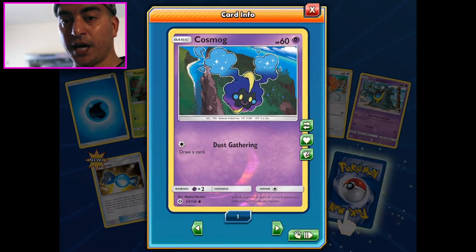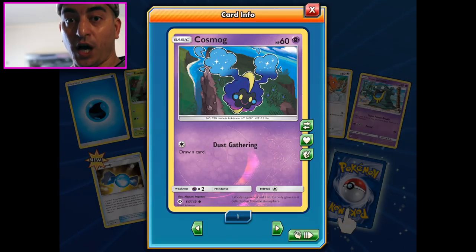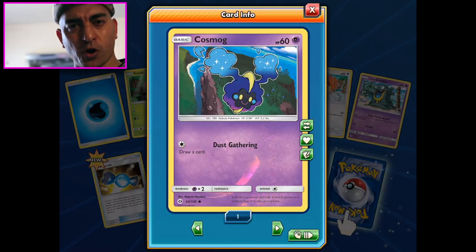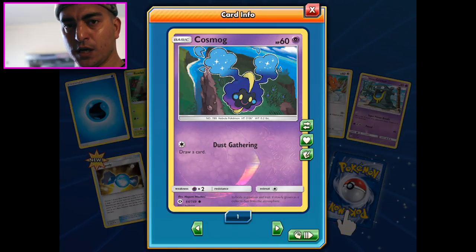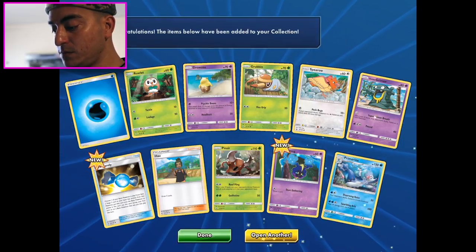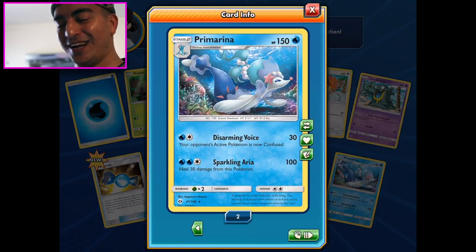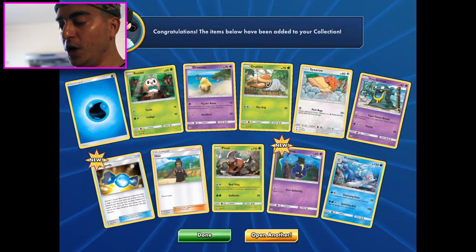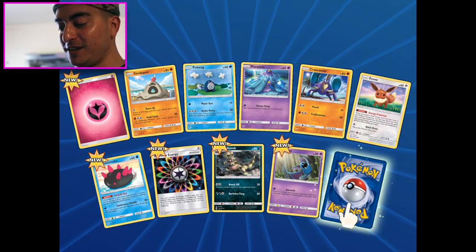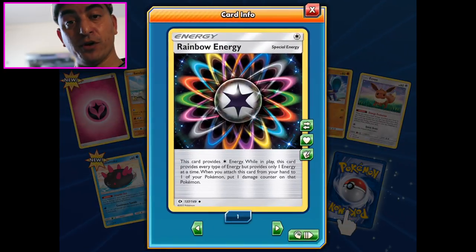Cosmog! And if you're watching this video when it comes out tomorrow, Toys R Us has a Cosmog promo - I believe it's free, just go get it. Primarina - weren't we just talking about Primarina, and then here she is coming to say hi! Open another - oh nice, a rainbow energy!